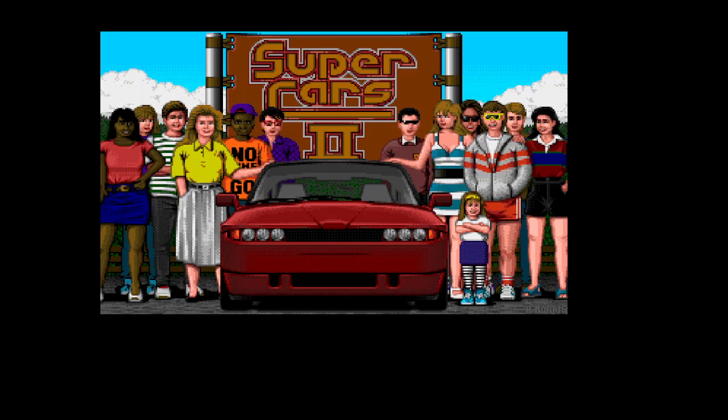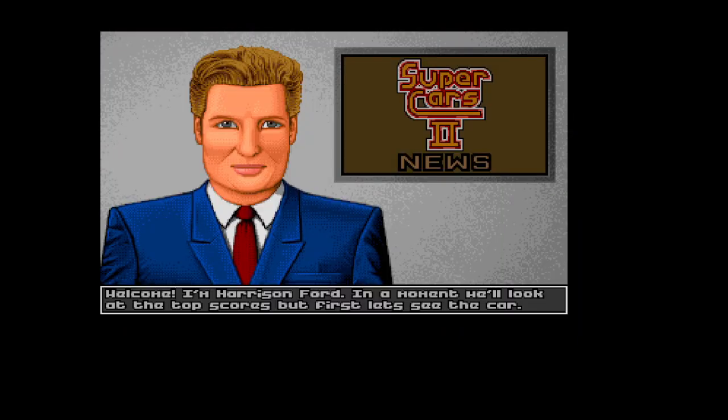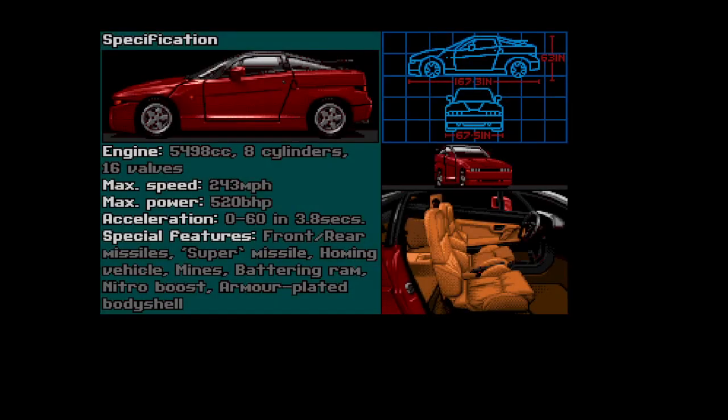Welcome to another Amiga game review, and this time it is the incredible Supercars 2. It came out in 1991. I'm going to play through the medium level today and put the comm screens on, giving you a whole heap of background on the game as well. We'll talk about who did the graphics, the coder, the designer, and everyone else involved.